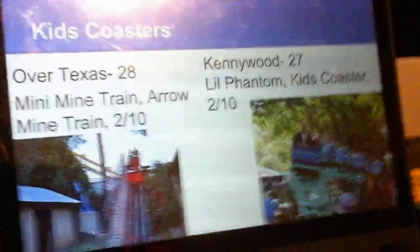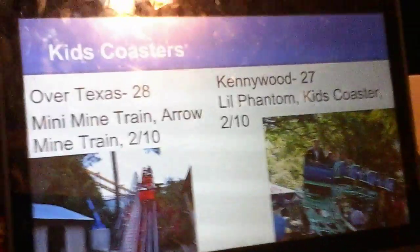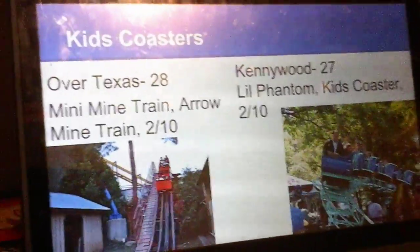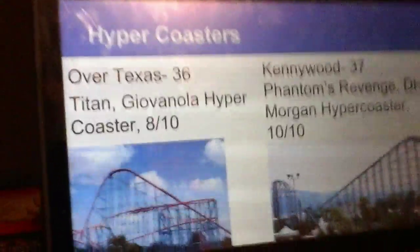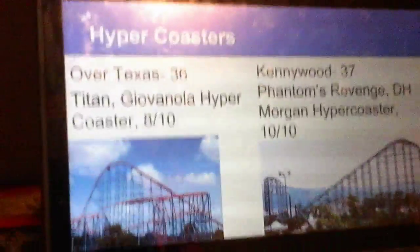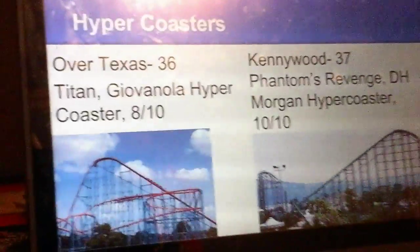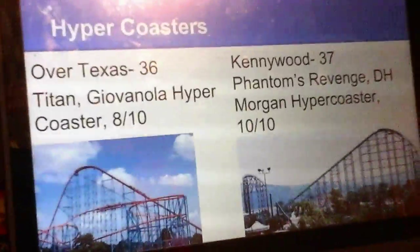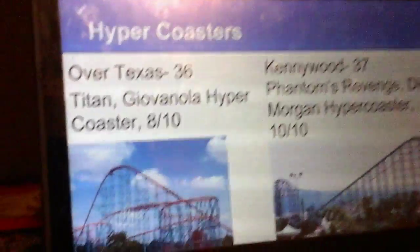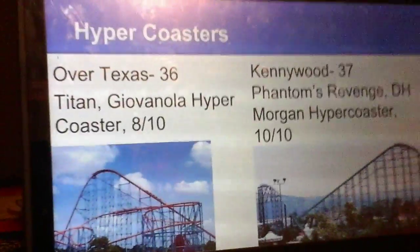Kids Coasters: Both these coasters are kids coasters, but I think they're fairly smooth, so I'm giving both parks 2 points each. Hyper Coasters: Over Texas has the Titan, a Giovanola Hyper Coaster. I'm giving it an 8 out of 10. The only reason I took off a few points is because the drop isn't too steep — it's not the steepest drop on a Hyper Coaster, and the mid-course brake run kills all the momentum.